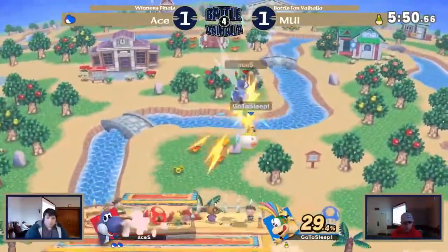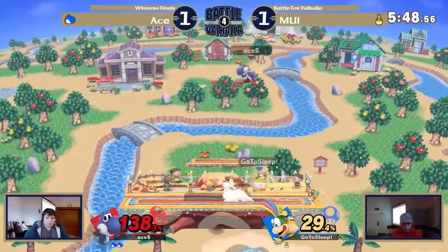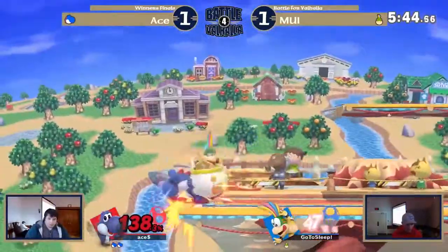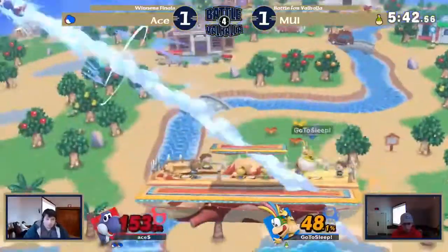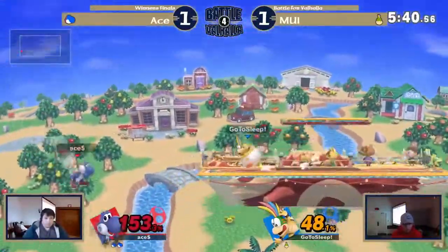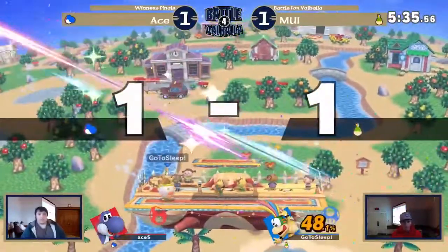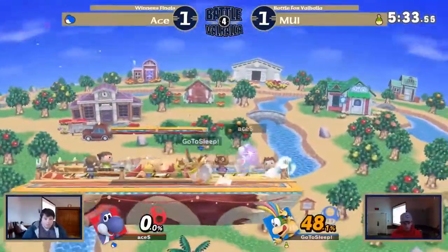113%. Lemmy is capable of closing the gap and killing him here, but he does need somewhat of a setup — it's not like you can just throw easy smash attacks and get the kill. Now MUI has to play super conservatively. The armor on the jump saves him from going down to the ledge, but back throw will take it.